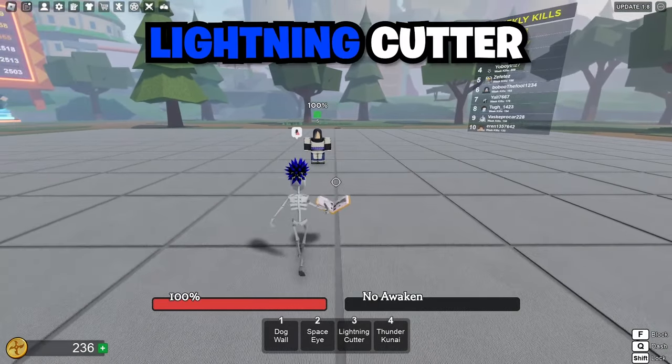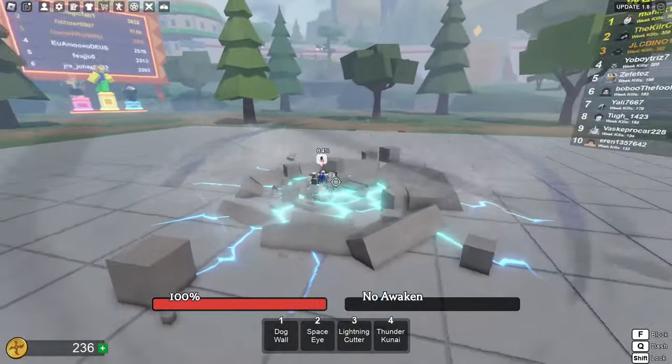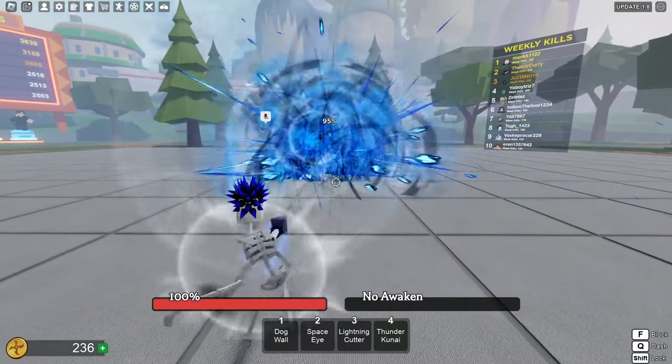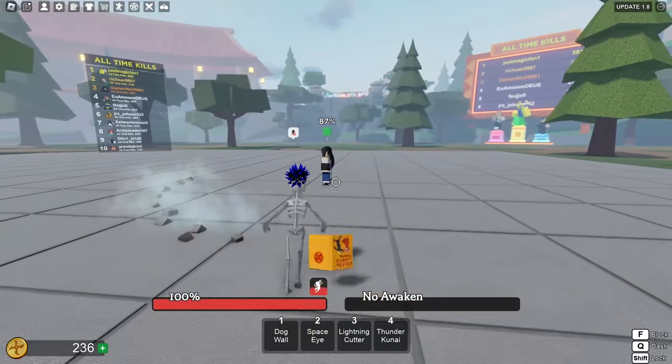The third skill we have is called Lightning Cutter — let's hit three. Perfect. For the fourth skill we have Thunder Kunai, so let's hit four. Oh, I like that! All of these ranged attacks are fire.